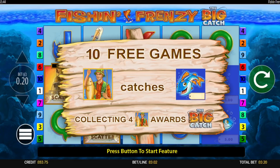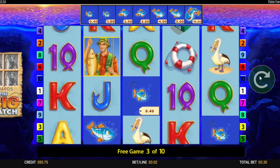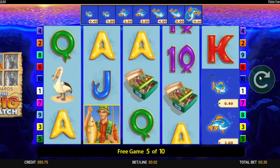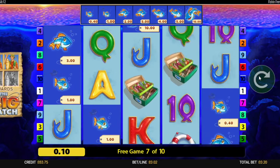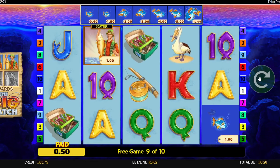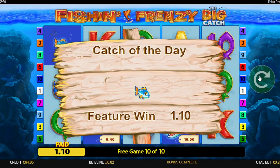Okay, bonus number two. Let's see what Frankie has got for us this time. Come on now Frankie. There he is again — he's not bringing any fish though. Oh look at those, come on Frankie! He's caught a pound. I really hope he's coming in again now to give us the big catch and some extra spins. No thanks, Frankie. So bonus number two is £1.10.